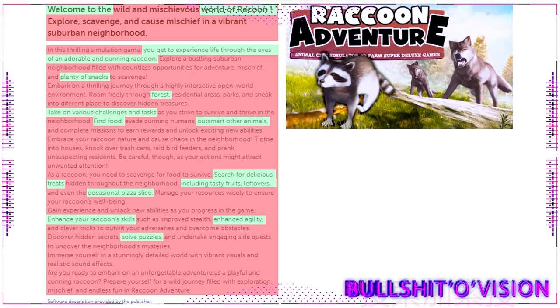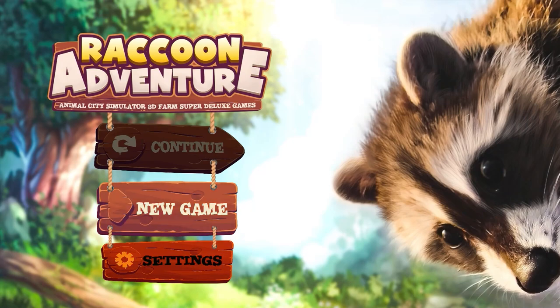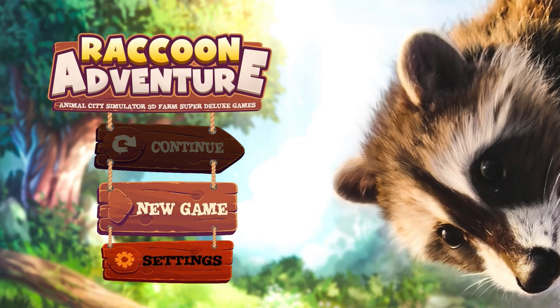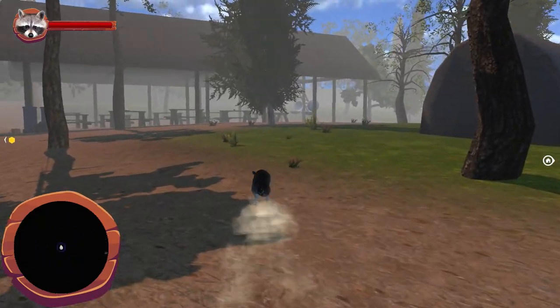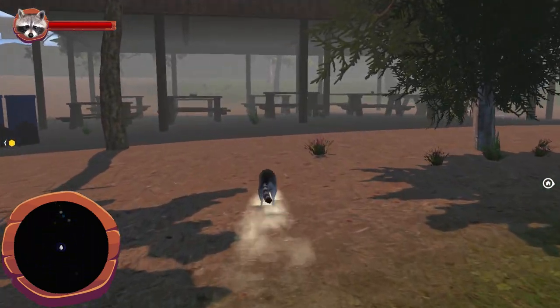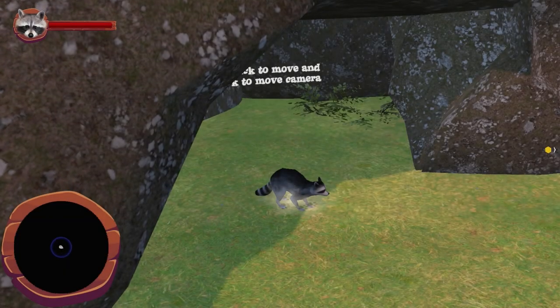Getting into the game, the no-frills main menu features a settings menu with nothing more than horizontal and vertical sliders — presumably sensitivity settings — and a sound effect slider. There's no music whatsoever, as real life doesn't have music and they've gone for all-out realism.